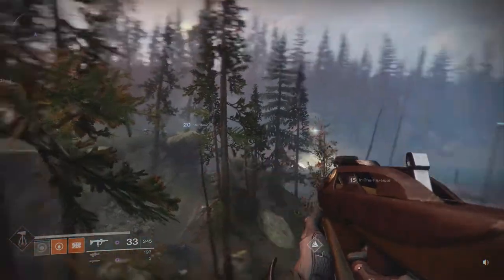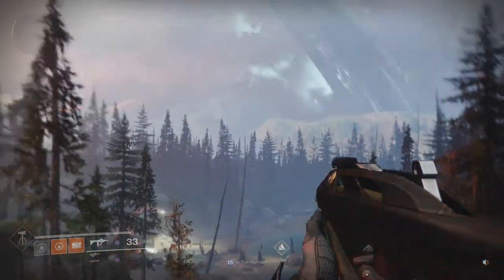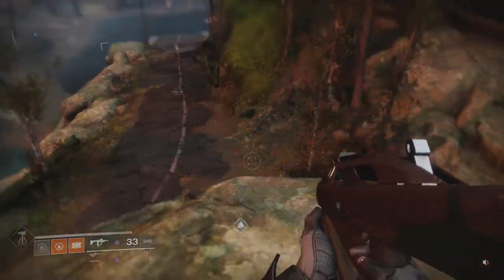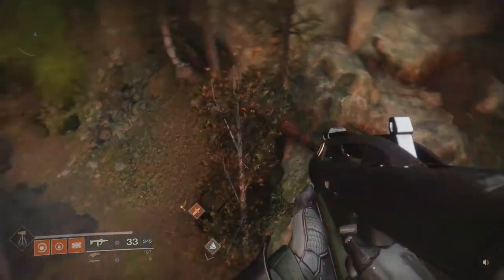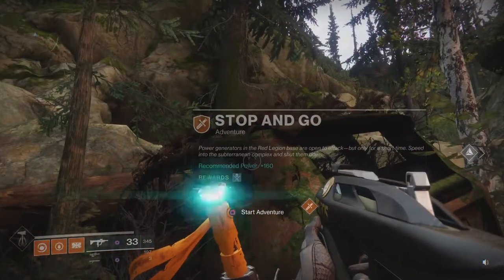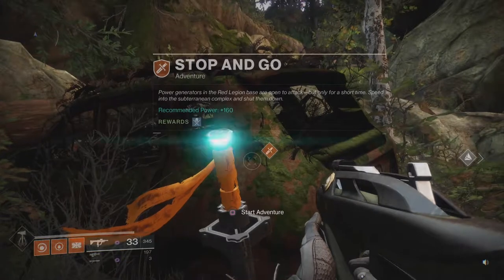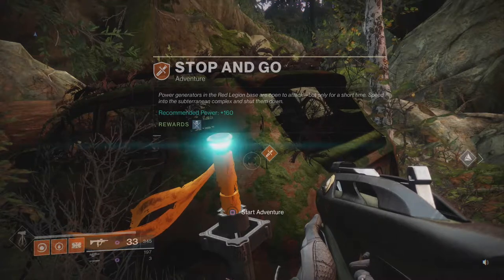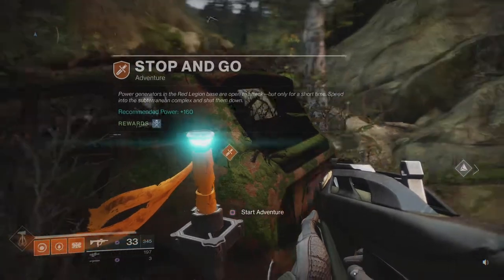We're still in the Gulch — we're back in the Gulch where we started our previous adventure, but now on the other side of this lovely little canyon. We have another adventure here which is called 'Stop and Go.' We're gonna meddle with the Cabal again, because power generators in the Red Legion base are open for attack, but only for a short time. Speed into the subterranean complex and shut them down.